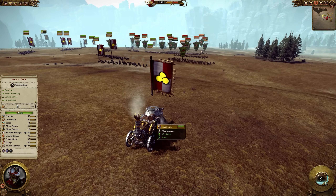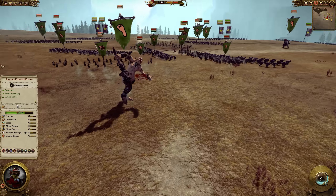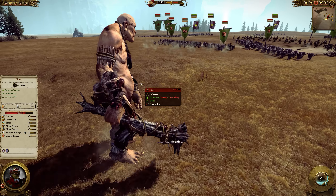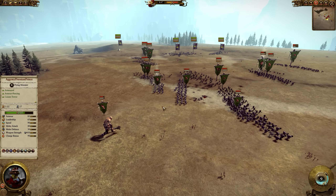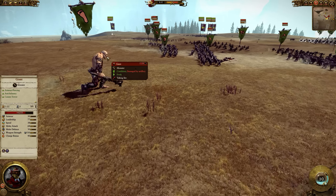The steam tank is very well placed, able to snipe giants. The steam tank is very accurate against giants — it staggers the giant and can also knock it down. So although you don't have a full battery of cannons, the steam tank is more than enough to finish off a giant.